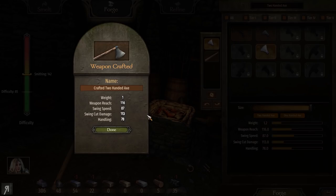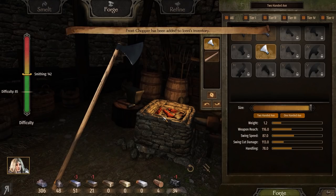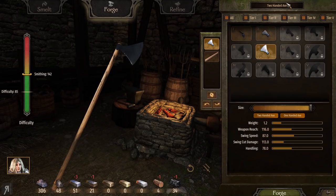I've made an axe — unfortunately I've made a couple of these and they haven't really turned out as I desired. I wanted a little more swing speed, but that doesn't seem to be the case, so I've tried to balance it as best I can for weapon reach and swing speed. I only have a tier 3 axe head, so hopefully I'll be able to get something better as we progress. I'm going to be calling this one 'Frost Chopper' — what a wonderful name.